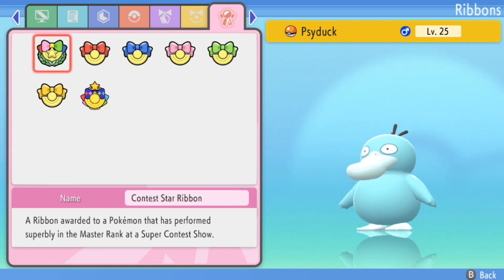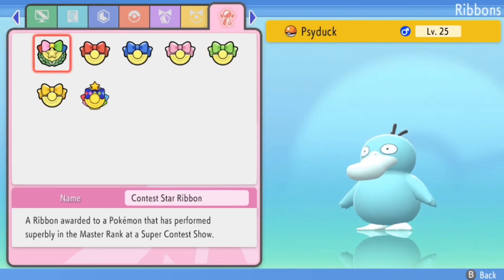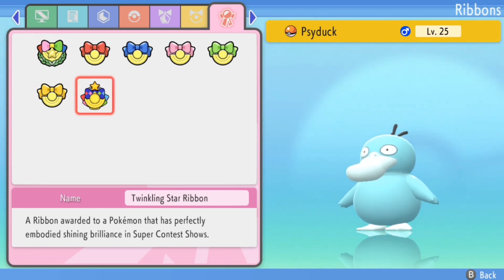I'm going to transfer this Psyduck back into Sword and Shield to see what the ribbons look like. Now we've already had access to these first six ribbons in Sword and Shield because they were able to be transferred over from older games. However, this Twinkling Star Ribbon is brand new to BDSP, so we'll see what it looks like in Sword and Shield once we transfer it through Home.